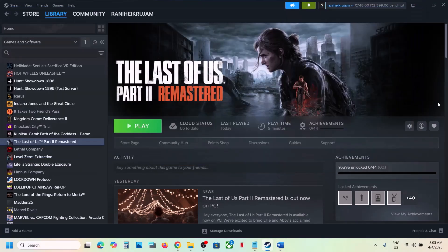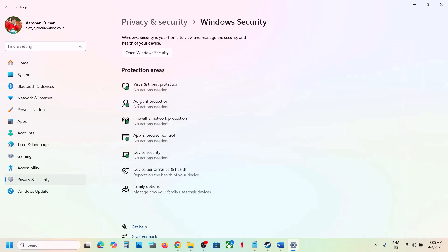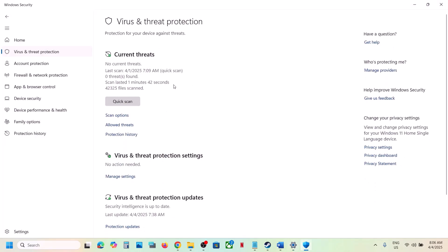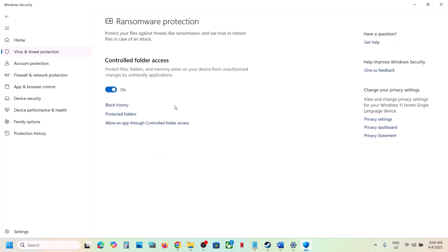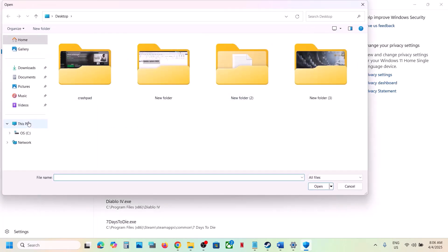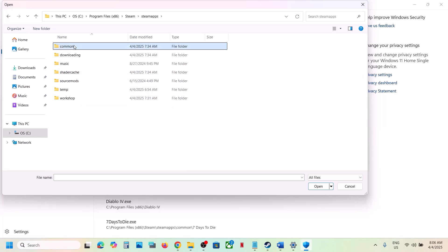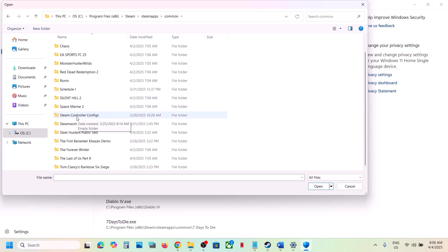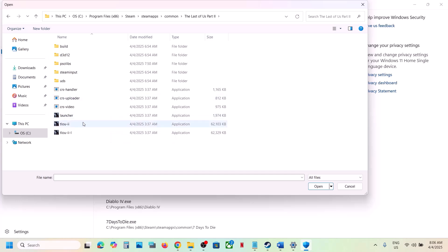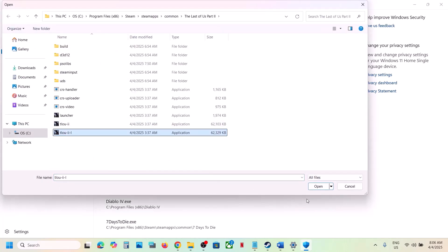If you're using Windows Security, open Windows Settings and go to Privacy and Security (in Windows 10 it's Update and Security). Click Windows Security, then Virus and Threat Protection. Scroll down and click Manage Ransomware Protection, then Allow an App Through Controlled Folder Access. Click Yes, then Add an Allowed App, and Browse All Apps. Navigate to the game installation folder — C drive, Program Files (x86), Steam, SteamApps, Common, then the game folder — and add all exe files. You can also add the launcher.